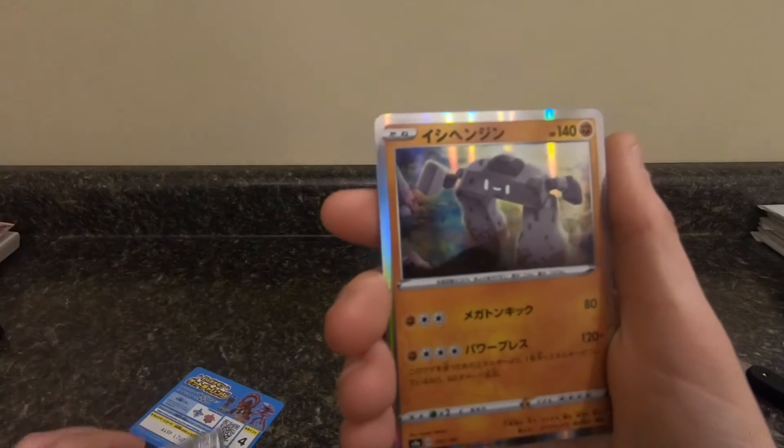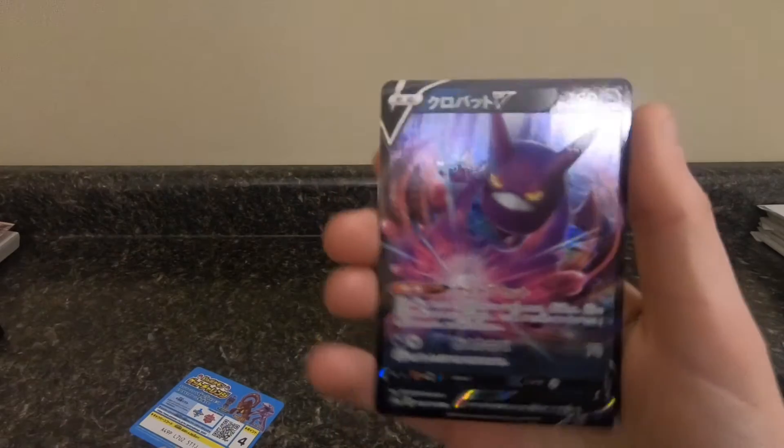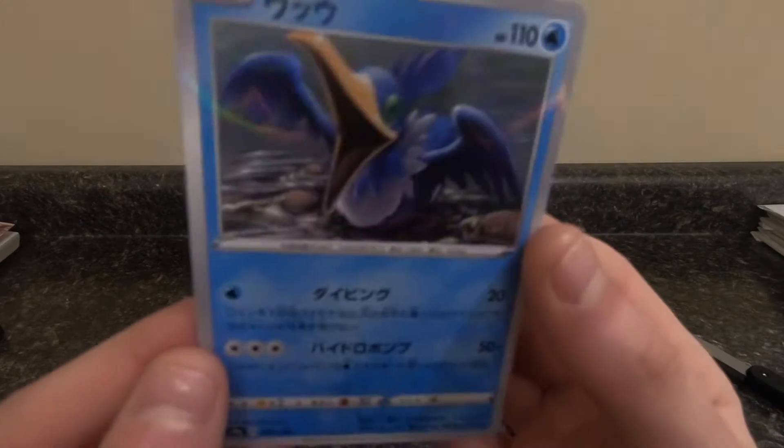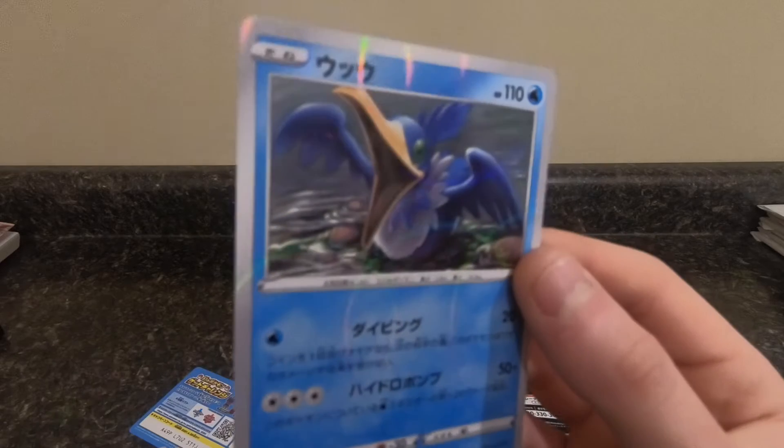Hollow Copperajah. Hollow Stonejourner. Crobat V. That's really cool. Oh wait, and Kramerit. Whoa. What is going on with the Kramerit? That is so weird.